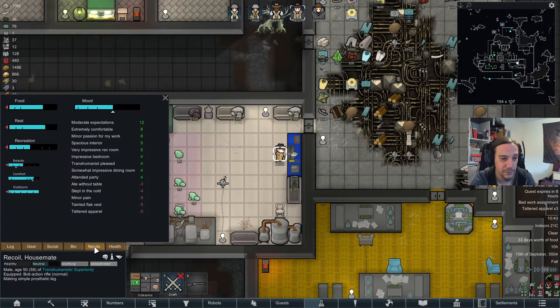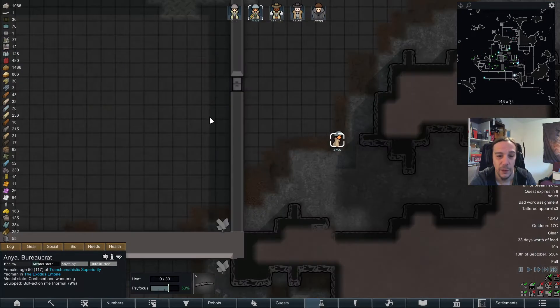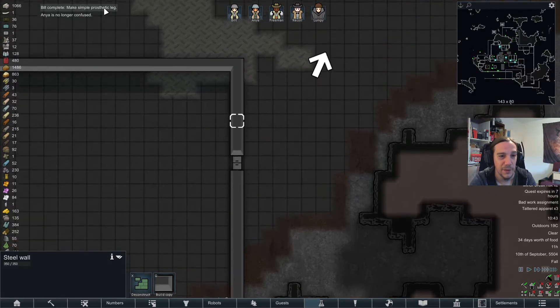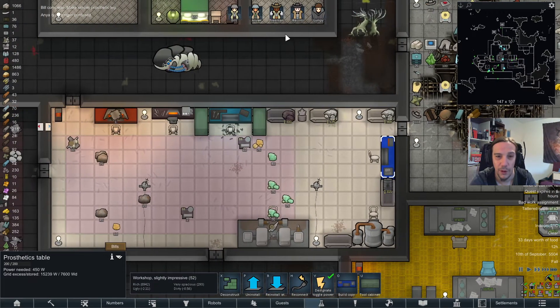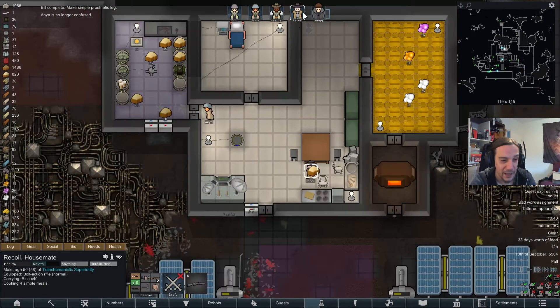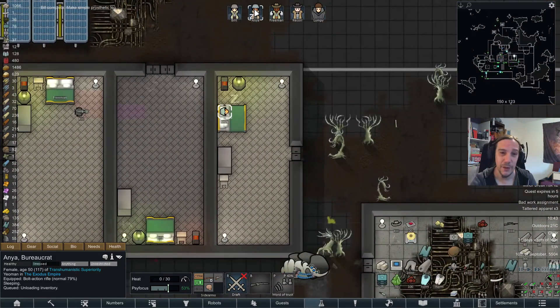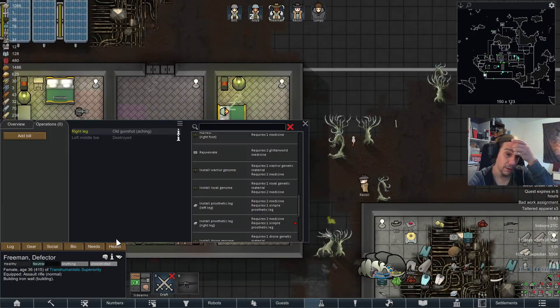He's doing the prosthetics — awesome. Anya is still confused due to the anesthetics. It's a little bit sad because she's going to wander around uselessly again, because we're going to implant her that leg soon.